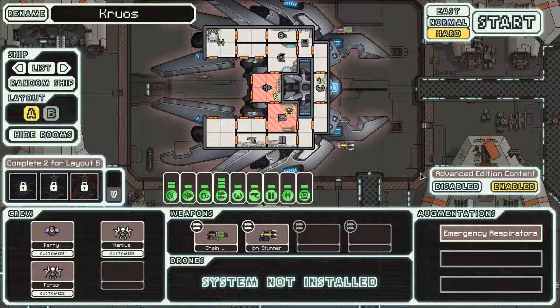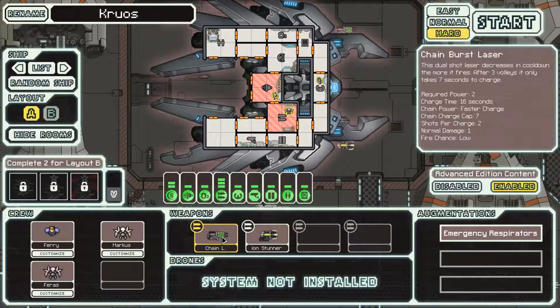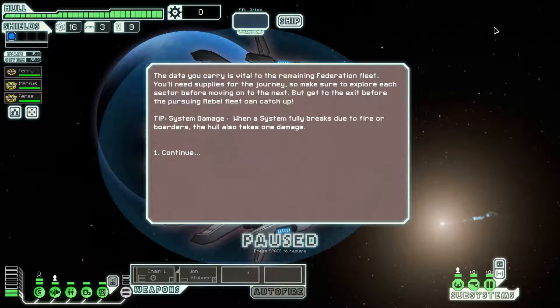So this is going to be a very difficult run with a very difficult ship. We actually already start with hacking, which I didn't realize - very nice, because we can hack enemy weapons or shields, allowing the chain laser time to get powered up, and it makes Advanced Mastery a little easier to get. All we need is mind control and battery. Very doable.